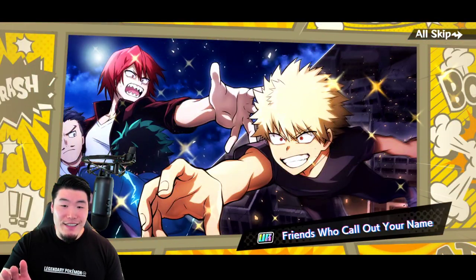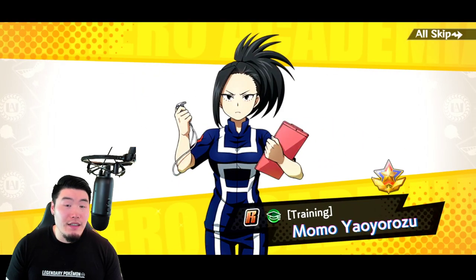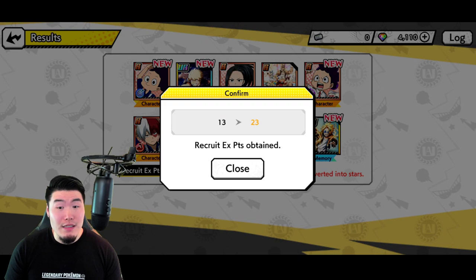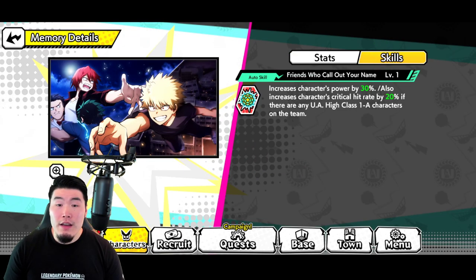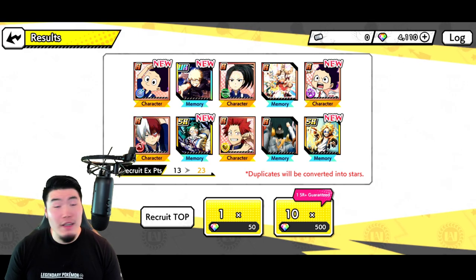Okay, we got the memory — one of the UR memories. I don't think I have that one though. I was really hoping for a character, obviously. Let's see what else this multi has in store. I kind of doubt we're going to get a second UR, although it's technically possible. All that animation for a memory — not ideal. But let me look at what it does: increases this character's power by 30%, also increases crit rate by 20% if there are any UA high class 1A characters on the team. Oh, that's really good — that sounds like one of my better memories actually. Can be applied to a lot of my characters in general, so that's good.